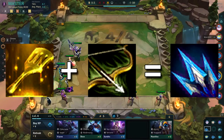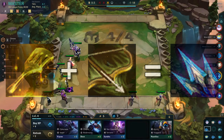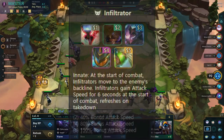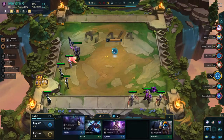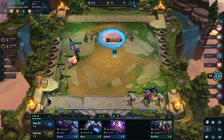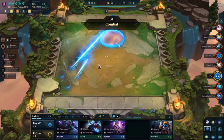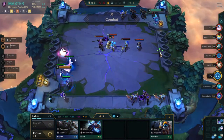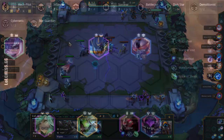Next up we have the Infiltrator spatula. Infiltrators jump to the enemy's back line at the start of the round and gain attack speed for six seconds at the start of combat, refreshing on takedown. This bonus changes based on how many Infiltrators you have. The best champion for this is Aurelion Sol — similar to the way Zed works, she jumps to the back line and kills everything, which is why Infiltrator spatula is so good on her.